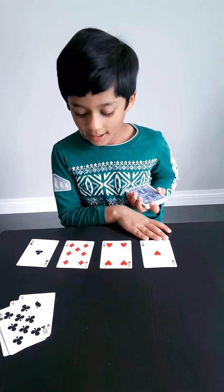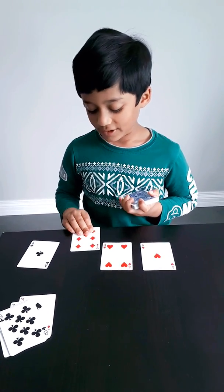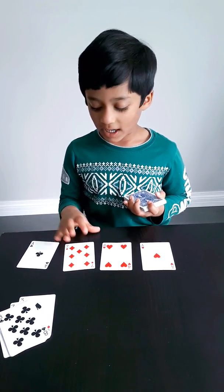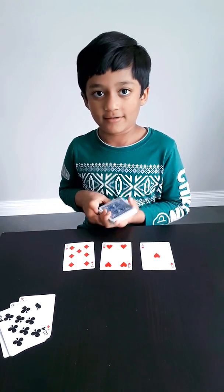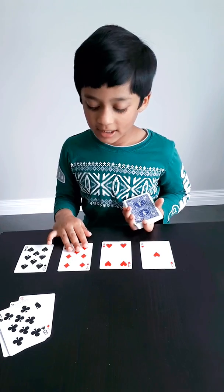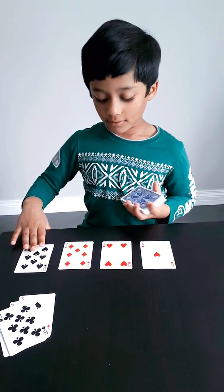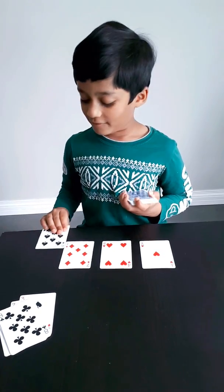Here, nothing makes 10. So you take one card and put it under. Here again, nothing makes 10, so we take one card and put it under.